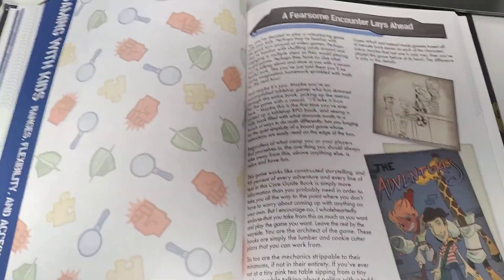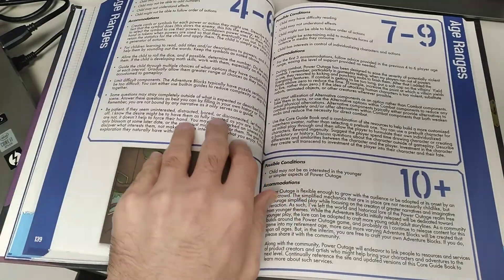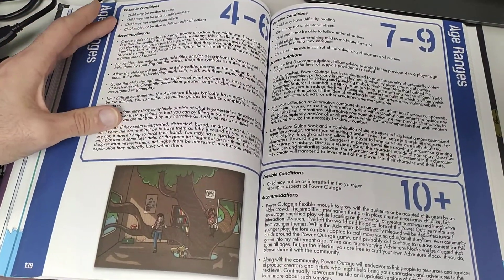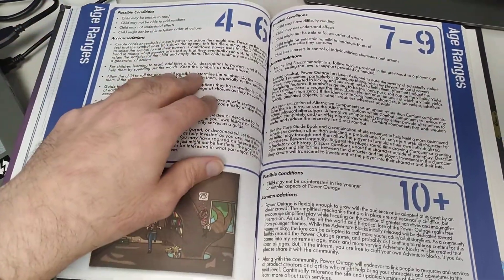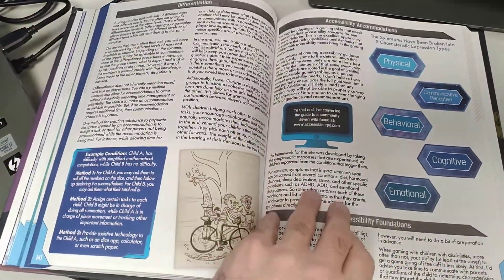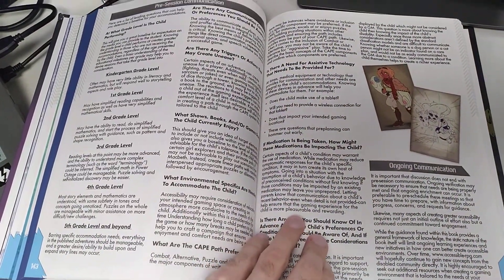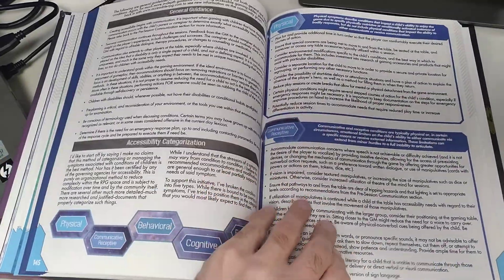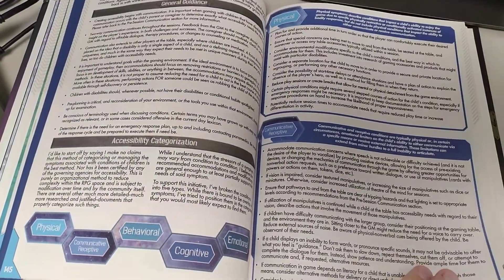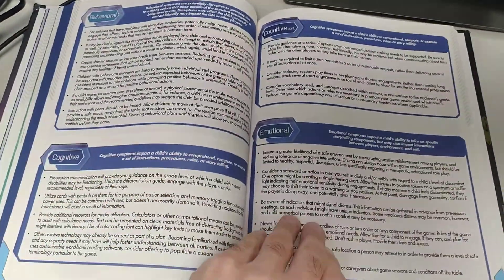The next part is guidance for gaming with kids — great for new DMs and even veteran DMs playing with kids. It gives you differentiation guidelines so you can play with kids of varying ages while still having everybody contribute to the same narrative. It also has accessibility accommodations information — guidance on how to create more accessible gaming tables, using a symptomatic approach covering physical, communicative, receptive, behavioral, cognitive, and emotional needs.